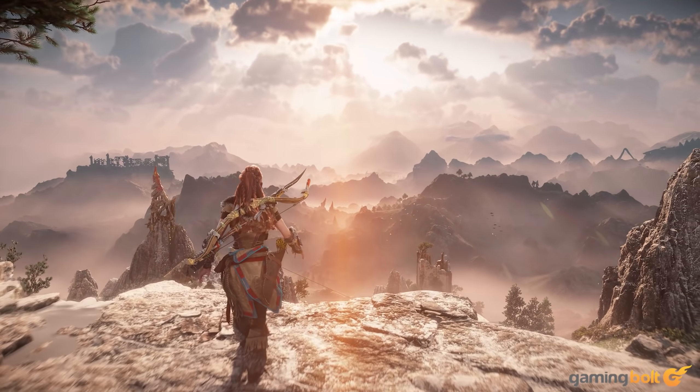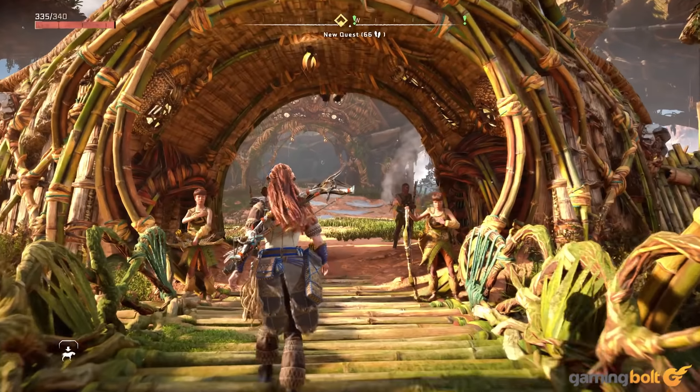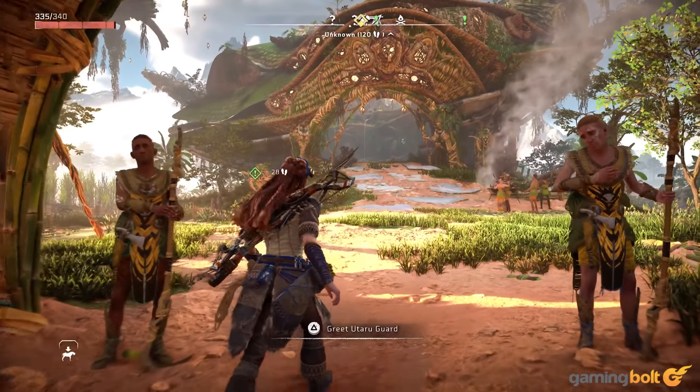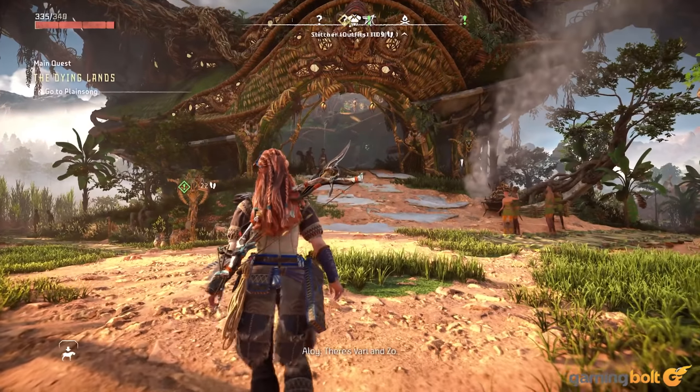These are, of course, best left unspoiled, but Guerrilla has already revealed one such location — the settlement of Plainsong, which is nestled inside ancient satellite dishes, joined by bridges and brimming with vegetation.